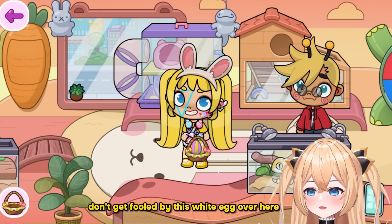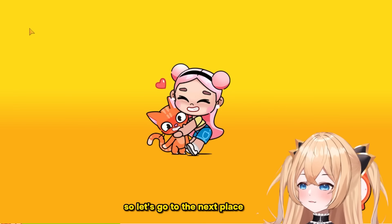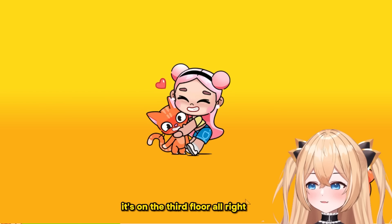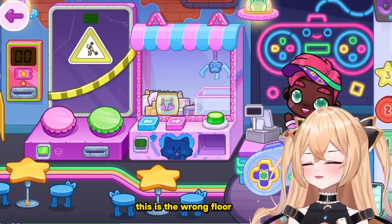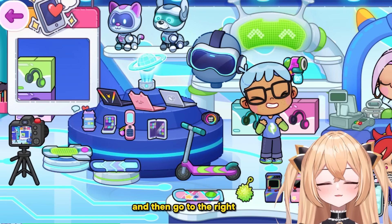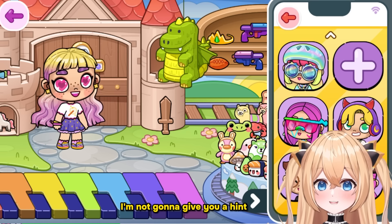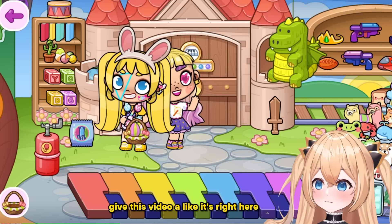Now I have two. Don't get fooled by the white egg over here — that's just a snake egg. The next place is over at the mall. We gotta go to the toy station — it's on the second floor, not the third. Let's go down and go to the right side all the way here. Do you see it? I'm not gonna give you a hint — if you spot it, give this video a like!